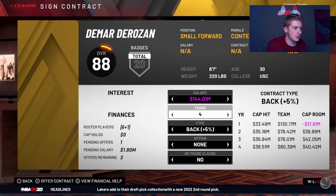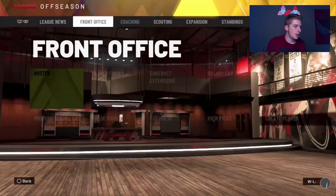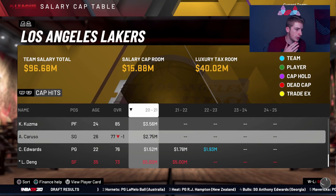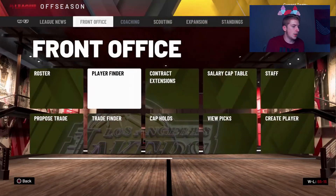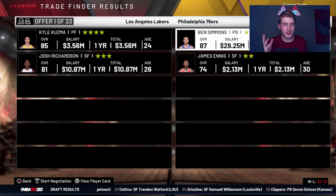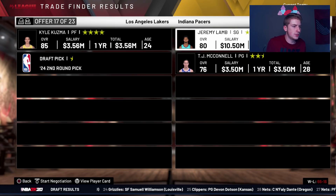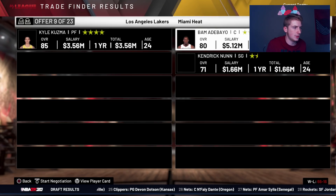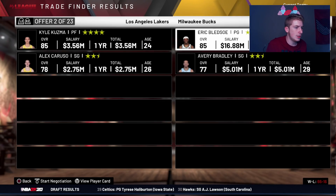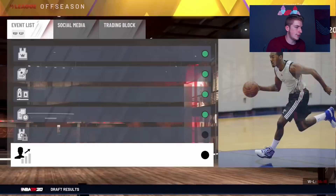DeMar DeRozan is in free agency but his fit here would be very bad. We still have 15.88 million once Josh Richardson is signed. Kuzma needs a new contract, which is the only crappy part. I'm half-tempted to trade him before he becomes a free agent just to be creative. Looking at options: Ben Simmons, John Collins, Zach LaVine, Eric Bledsoe. I don't think any of these really make us better, so I'll just keep Kuzma.